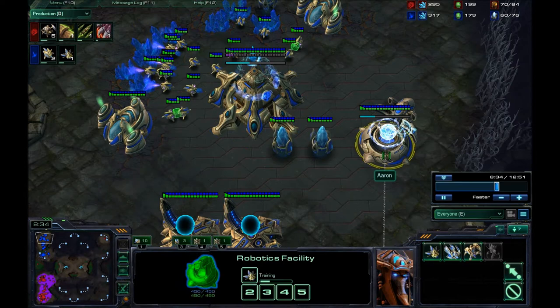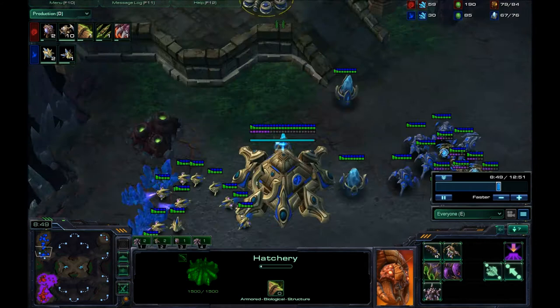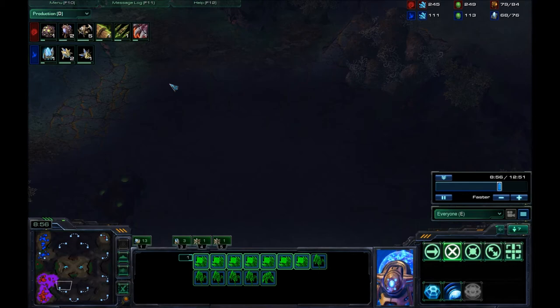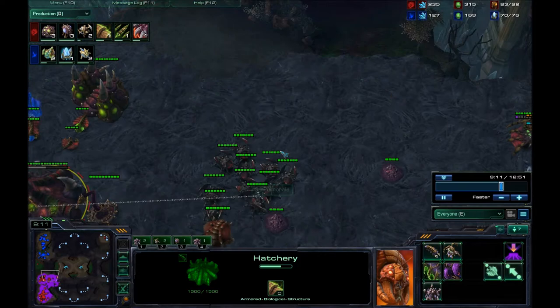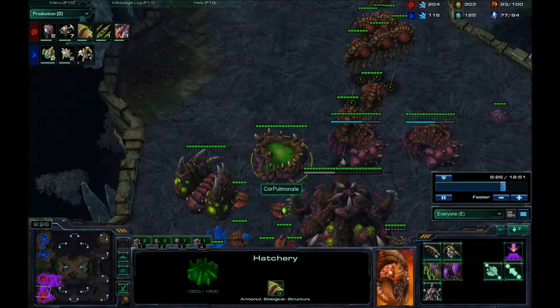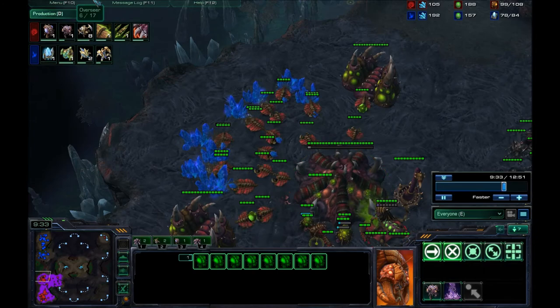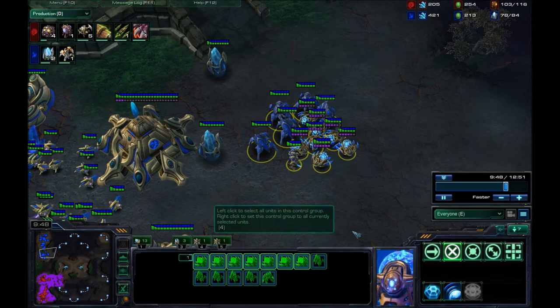Now he has his expo up and he does indeed have a robotics facility. He is going to get an observer out, so he is probably going to see what I'm doing. But that's okay — remember, if you push and you see like five immortals, just back off, make a transition to hydras, grab a hydralisk den, and fight with roaches and hydras. Generally you can hold off any sort of push he tries to do. His observer is out, and it might see my roaches. I'm making sure I have good overlords and I'm also getting an overseer because I want to know his unit composition. Right now he has three gateways, a robotics facility, and that's pretty much it — he does have a lot of sentries.